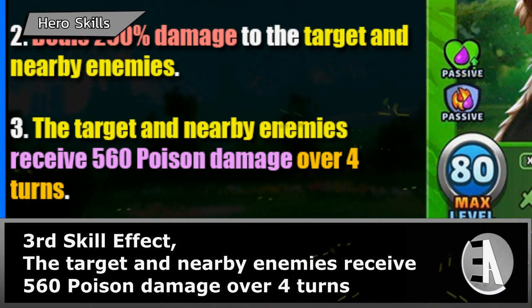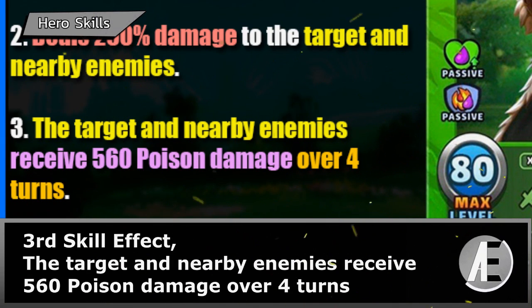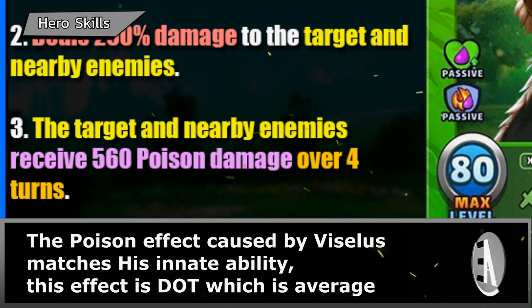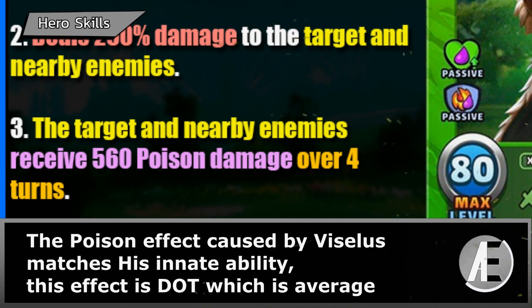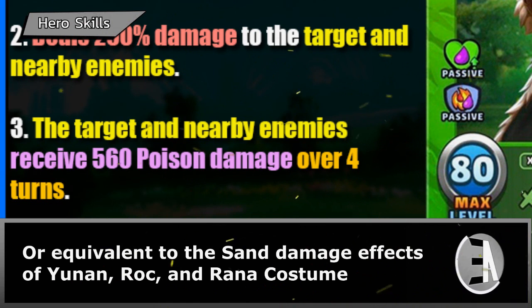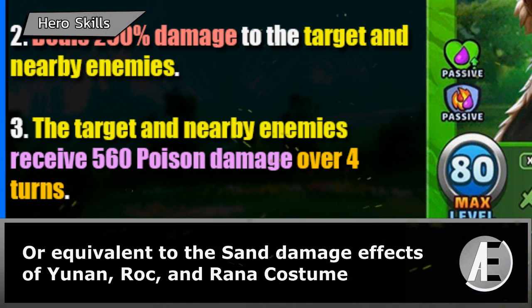Third skill effect: the target and nearby enemies receive 560 poison damage over 4 turns. The poison effect caused by Viceless matches his innate ability. This damage-over-turn effect is average, equivalent to the sand damage effects of Yunnan, Rock, and Rana costume.